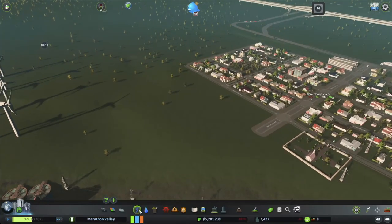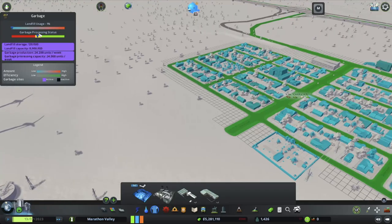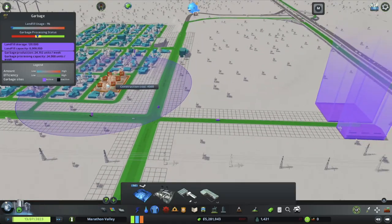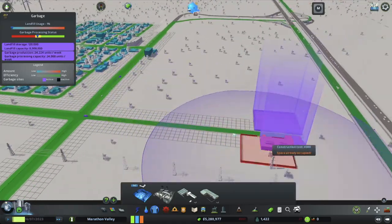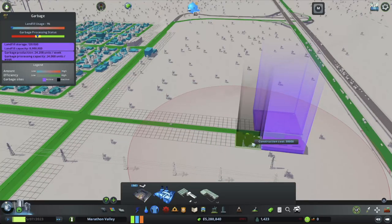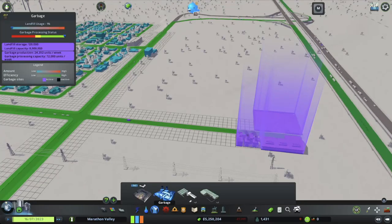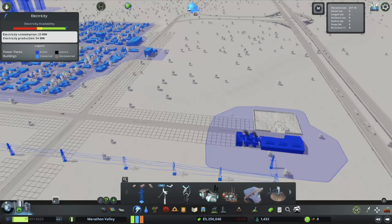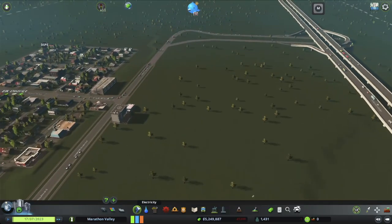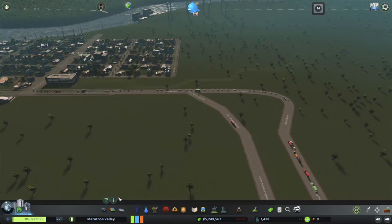I want to continue expanding. We're decently good on power and decently good there. We are doing a bit low on garbage processing, but that should be okay. I could build up one of these — it costs a bit to build, but I think I'm going to install one. Of course they create pollution, but it will burn that and keep our landfill density low, as well as generate some electricity for us as well. So that brings us up to 54 megawatts. We're doing pretty good on power. You can see all of our new residents joining into the city, which is kind of neat.